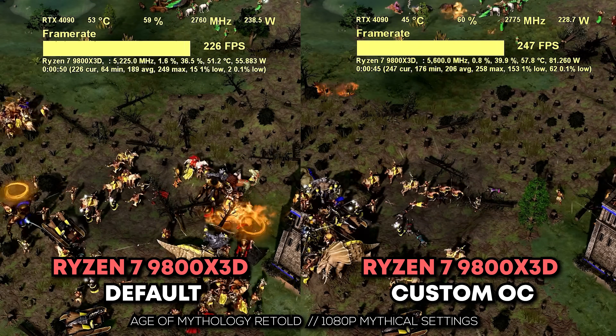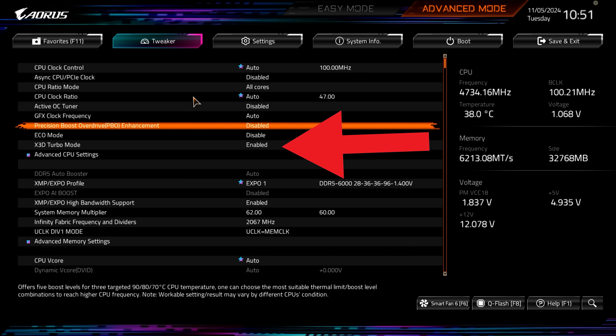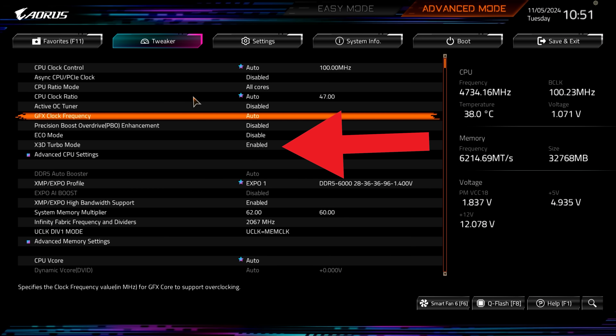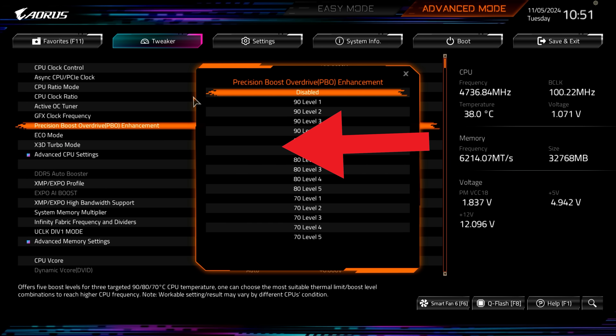This next setting is in the Gigabyte BIOS on the Aorus motherboard, and that's the X3D Turbo mode. I already tested this in my original review, but Gigabyte really wanted me to focus on this and make separate charts for it, because they were really proud of this X3D Turbo setting.